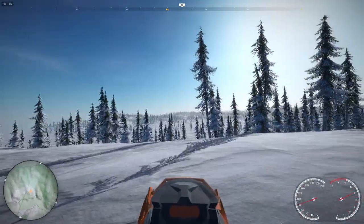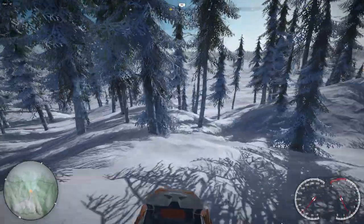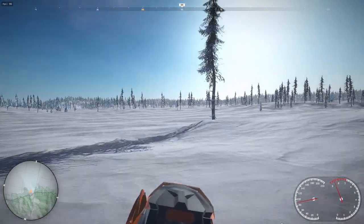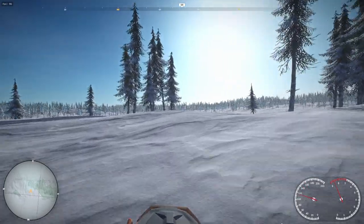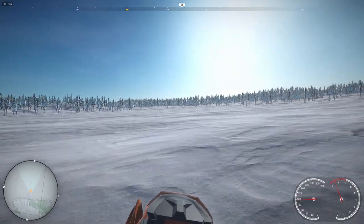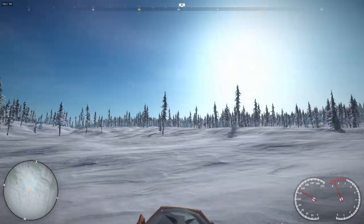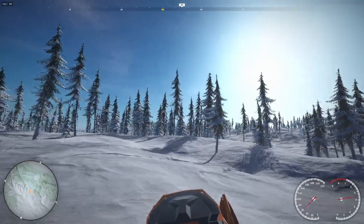Exploring and messing around — this is a really cool map so far, at least from what I've discovered, which is like this side of the map. There's nice big open space here for doing top speed runs or messing around. This thing isn't the most powerful sled and it likes to sink, but it feels pretty stable. Cruising about 120 right now — I don't know if that's miles per hour or kilometers, but either way.